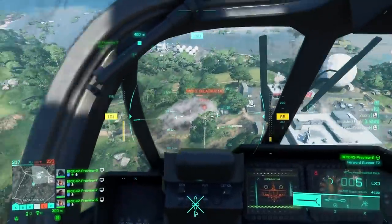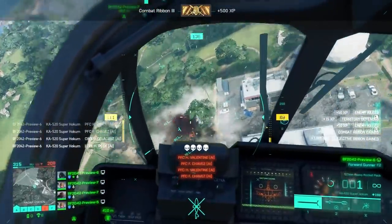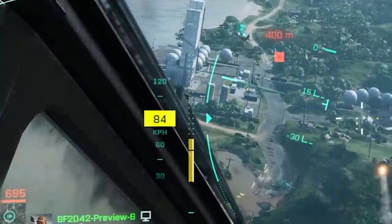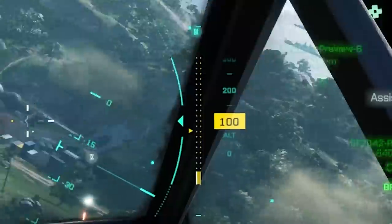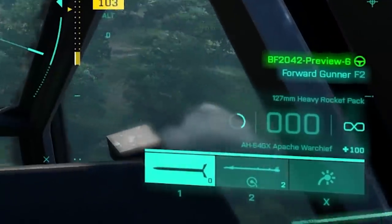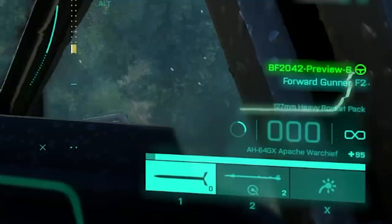We're going to be looking at the HUD. There are a lot of HUD elements here, although I'm going to mention only the most important ones you need to know. On the left, we've got the speed of the helicopter — this is important and I'll dive into more details on this a little bit later. On the right, we've got the altitude of the helicopter, and on the bottom right, we've got our arsenal.